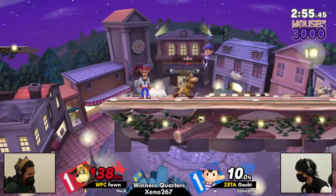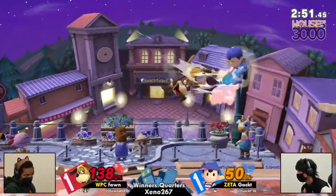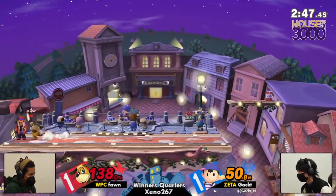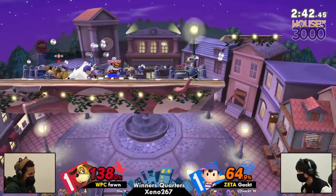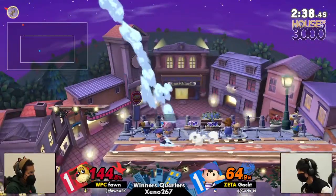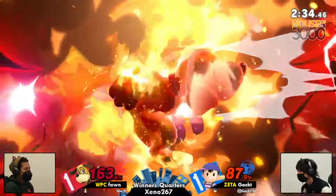Not getting the PK Thunder he was looking for, but now Gak has excellent control of center stage. Finally avoiding a lot of these cans. Even Fawn getting hit by their own can right there is not what they were opting for — they can't have this right now. Setting up Gunman on the ledge, and there goes that can once more — into forward throw, into clay pigeon, double pigeon, into back air. We got momentum on the board.